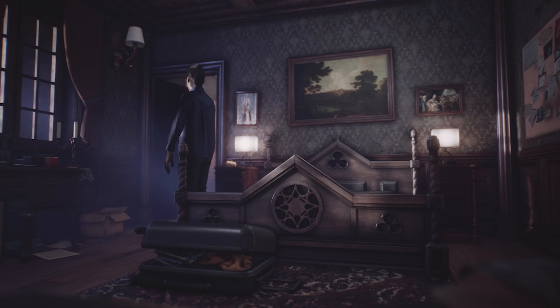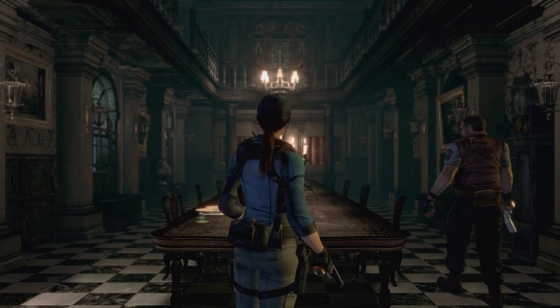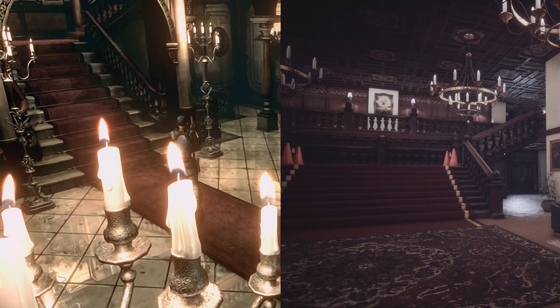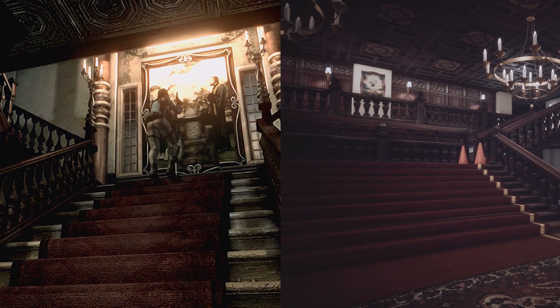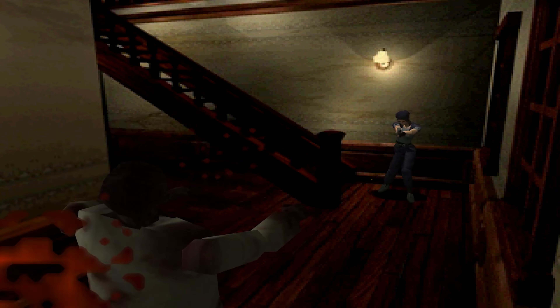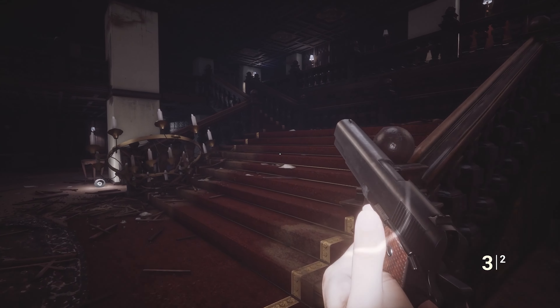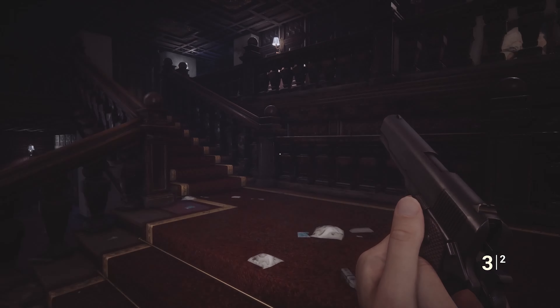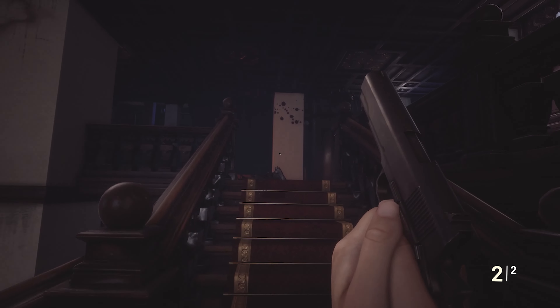Most of Phobia's story takes place in the Dymphna Hotel, which on paper stands in for Resi 1's Spencer Mansion. I enjoy a good reference as much as the next survival horror fan, but even so, I was initially concerned that Phobia would quickly devolve into a copy-paste rip-off of much better games from the genre. Outside of this lobby, though, with its grand, definitely not inspired by anything you've ever seen before staircase, there's not much flagrant pastiching to be found.